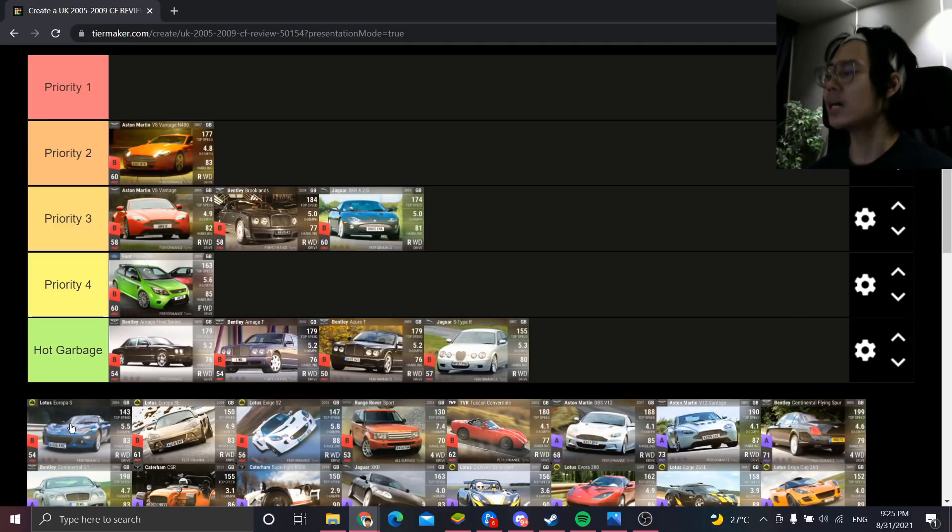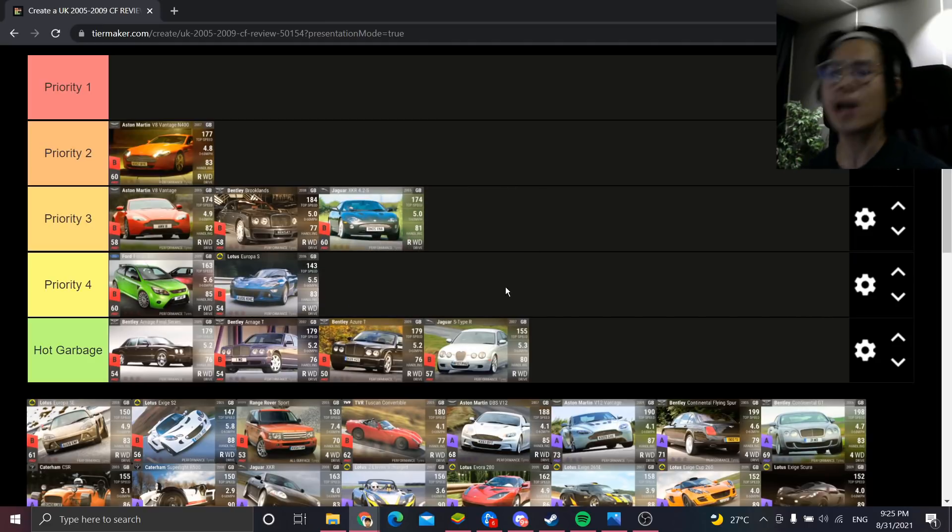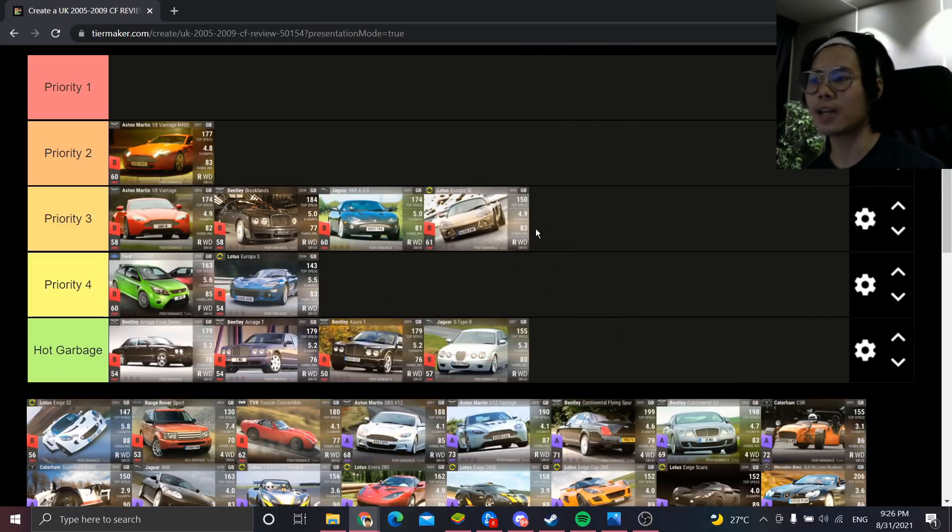The Lotus Europa S is Priority 4. It's lightweight and handles okay, but it doesn't handle as well as other cars at its RQ — like the Renault Dezir, the Lotus Exige S2, or even the RQ50 Lotus Elise 135 from the campaign, which has a lower 0-60. What holds the Europa S back is that the 0-60 is quite weak and the handling, at 83, isn't a standout.